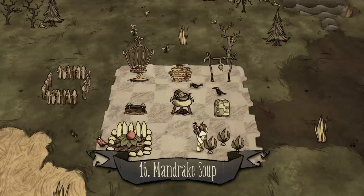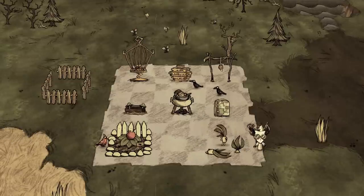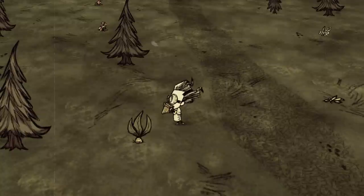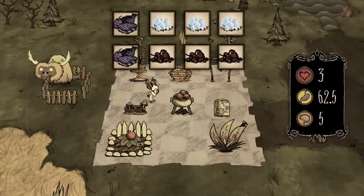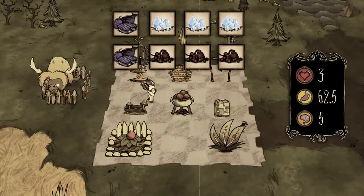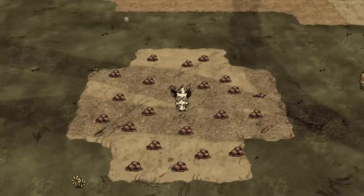Number sixteen: mandrake soup. One mandrake and three twigs — the best food in this world for both healing and filling. Also the best way to waste a rare plant. Number seventeen: meatballs. One monster meat, three ice. Probably the first food you'll ever get to cook — quite a belly full, and you're going to be eating plenty of these.